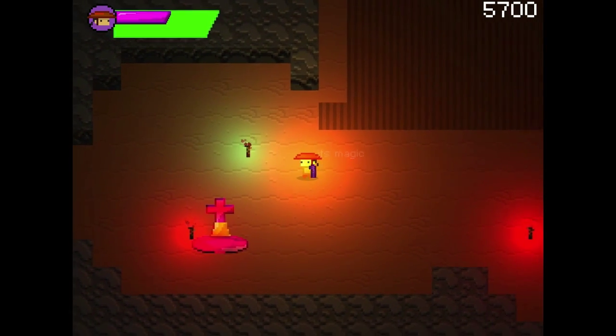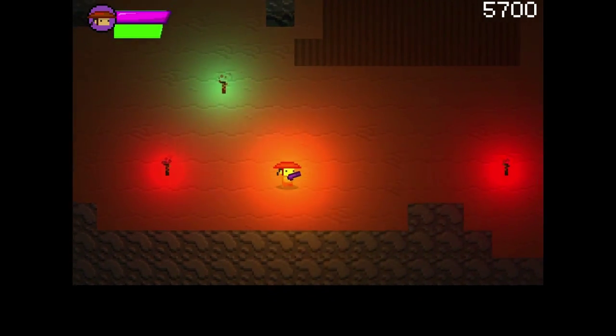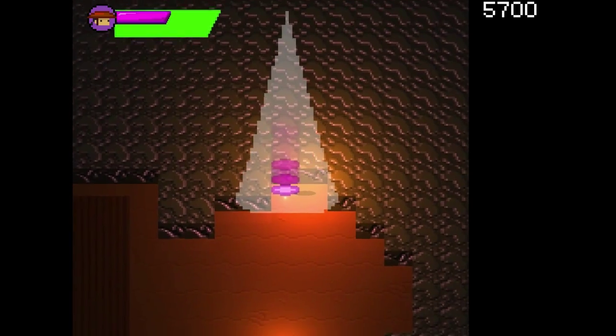Now you see that cross over there. We can go down there and use our secondary attack and that would refill all of our life. But of course, I didn't lose any life in this level, so maybe the next level we'll use that.